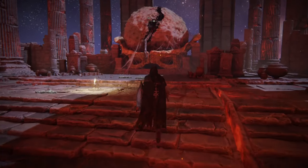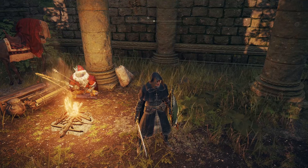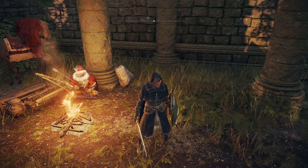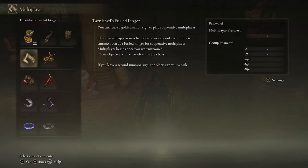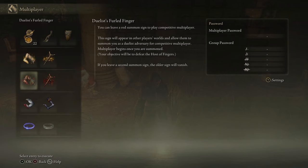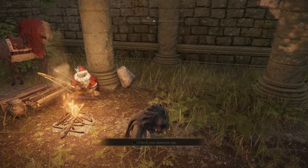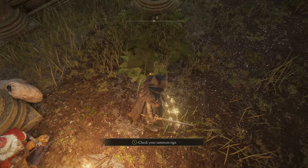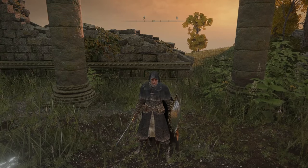A lot of this troubleshooting applies whether you're the person doing the summoning or the person being summoned. But if you're the person being summoned, you will need to put down your Tarnished Furled Finger — an item you get at the beginning of the game. Unless you're trying to be summoned for PvP purposes, in which case you'll be using the Duelist's Furled Finger. Or if you're trying to forcefully invade another player's game, the Bloody Finger. To be summoned, you just activate the item and put your sign down, which shows up as golden runes. You can cancel it by activating it and hitting cancel.